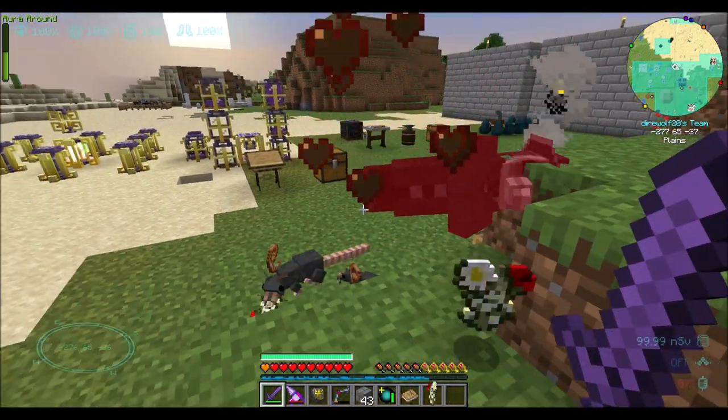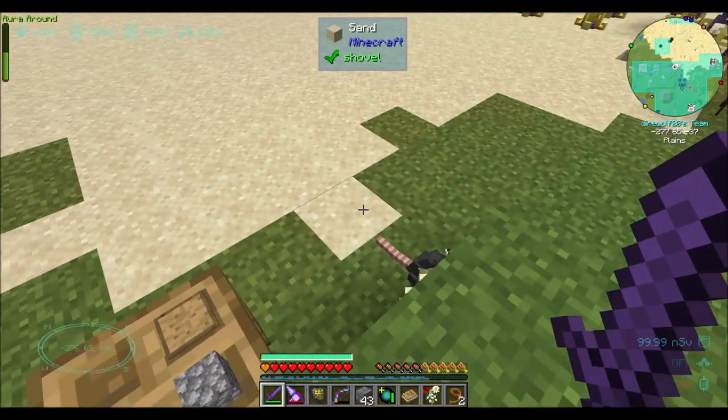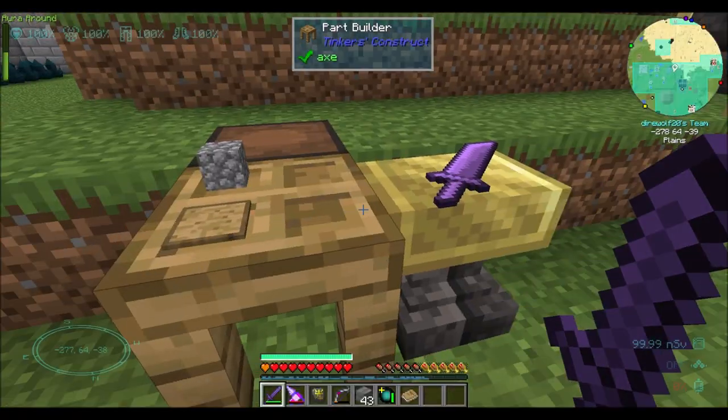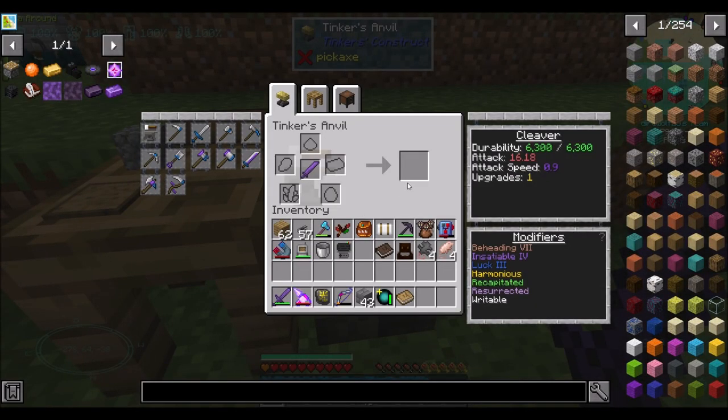Now we know how high beheading can go. We have one upgrade slot left — we can make it attack a little faster or do a little bit more damage. I could make it three upgrades if I went and got a dragon head. Part of me really wants to go get one — I'm going to go look real quick.